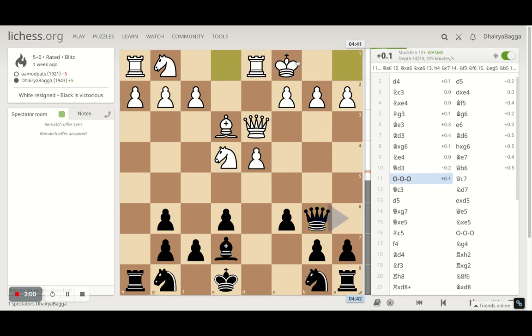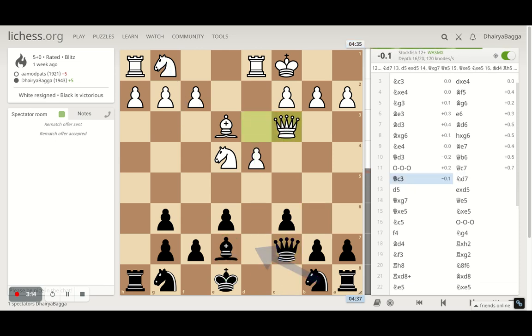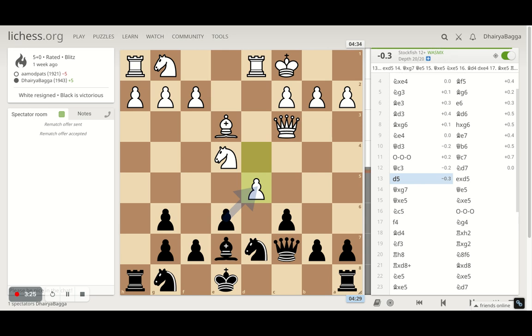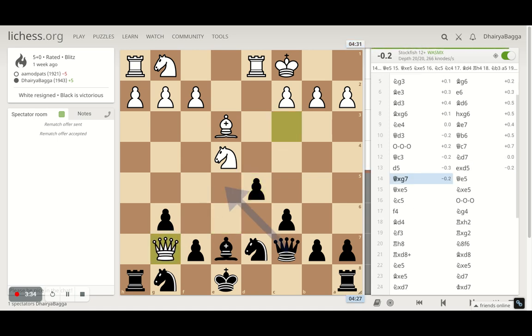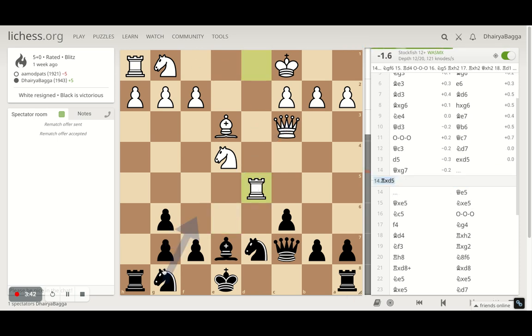I went with my queen to b6 attacking the pawn, forcing the opponent to castle straight away — that's what happens. Once castling happens, I get my queen back to c7. My idea is to maybe exchange the bishops in the future and develop the knight and castle queenside as well. Queen goes to c3. I develop the knight to d7, and then opponent pushes d5 trying to break open the center because my king is still in the center. I take, and opponent takes on g7 with the queen.